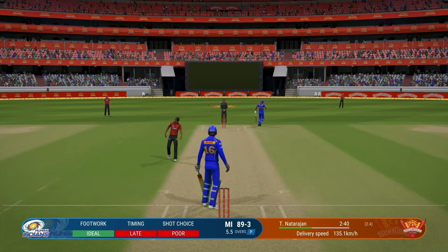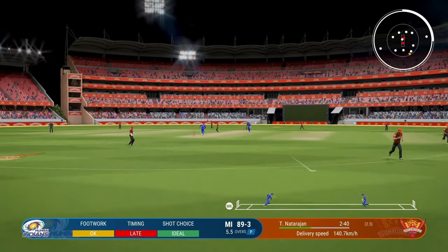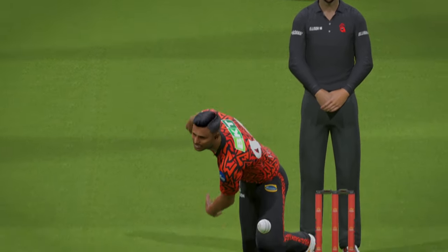The last ball of this period with only two fielders outside the 30-yard circle — let's see how it goes. I've gone for it straight down the ground and it goes in the gap. These are change of pace deliveries — one is slow, one is fast — you have no idea when to time it.